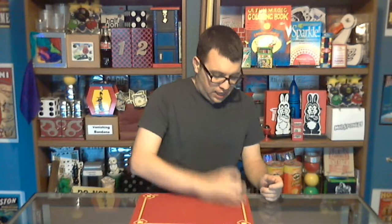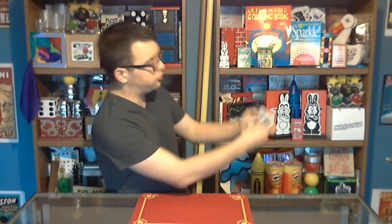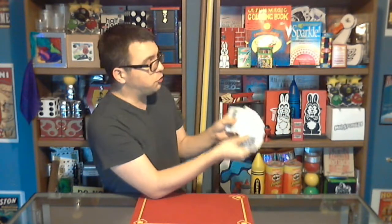Now you are set up to do the first part of the trick. You're going to say, I'm going to make your card turn face up. You can wave a wand, snap, wave your hand — whatever you want to do. You're going to either do a ribbon spread of the cards, or you can spread through with your fingers until you come to the two face-up aces. You want to talk about how you're going to turn their card face up, because when the two aces turn face up, that's going to be a little bit of a surprise. Really play up the moment and your acting skills.